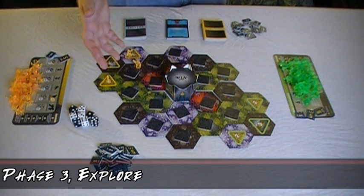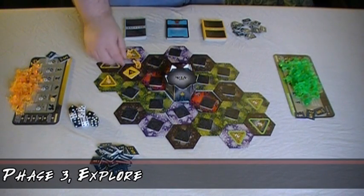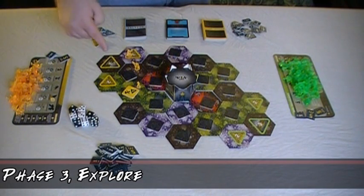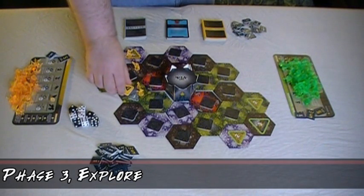During the explore phase, if any of your units are on a hex with a facedown exploration marker, you flip that marker over. If it shows a picture of a unit, place one unit of that type in your color on that hex. If it shows a mine icon, place one of that type of mine on the hex as well. Then remove the exploration marker.